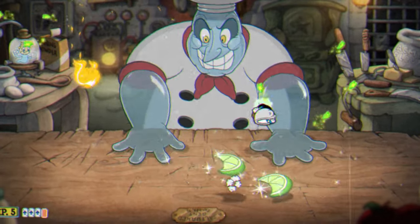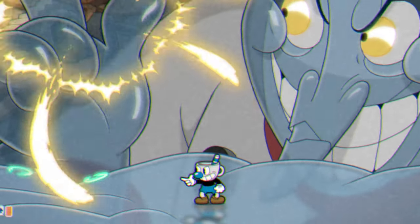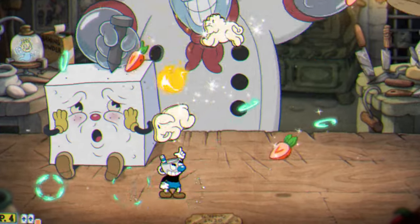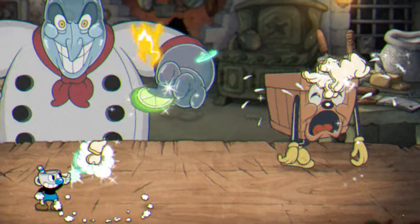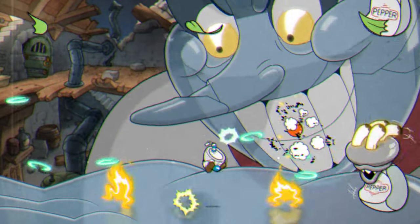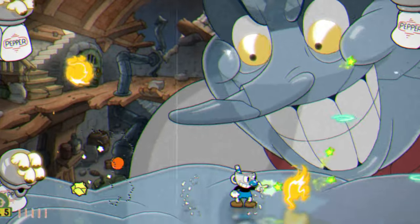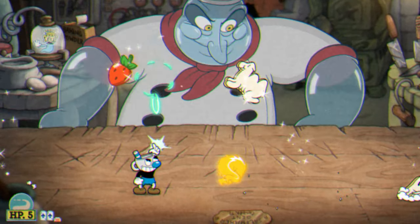Your next and last weapon that I recommend you bring, albeit very repetitive and I'm sorry I'm saying this again, but it should be Roundabout. When you're worrying about damage consistency for a boss like this, it's very well worth bringing Roundabout and getting good at it. It's quite honestly pretty easy to hit, considering that when you're not even trying to hit something, you will probably hit something. It has great coverage across the entire screen, getting rid of the minions like the animal crackers and also hitting the pepper shakers very often in the second phase.